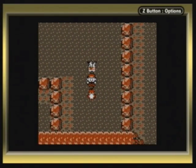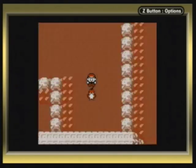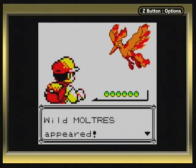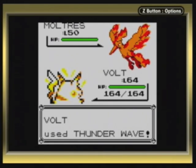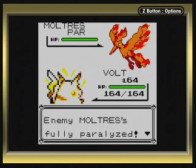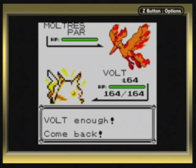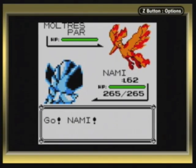Wild Moltres appeared! Pokedex-wise, this is the third legendary bird. It's level 50, Fire and Flying type - it knows Peck and Firespin. Out of the three legendary birds you'll find, this is probably the most pathetic of the movesets, to be honest.